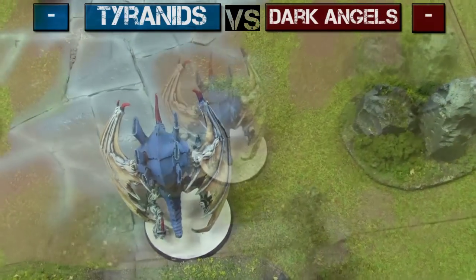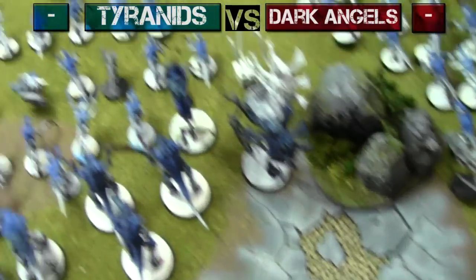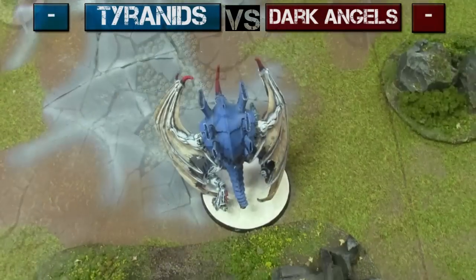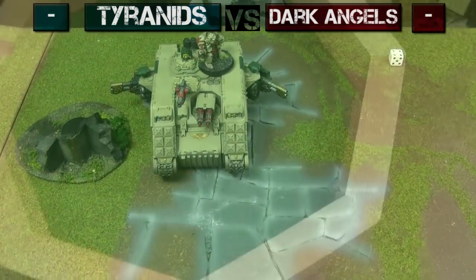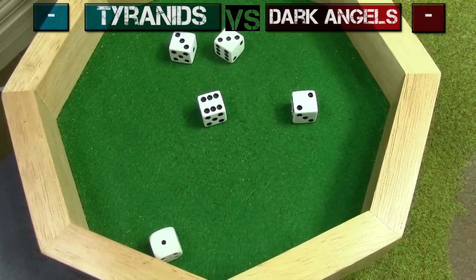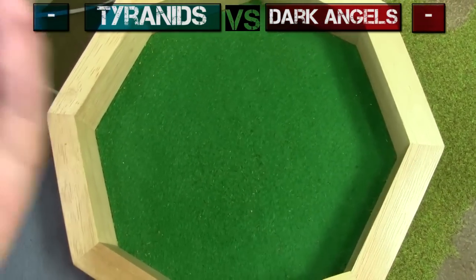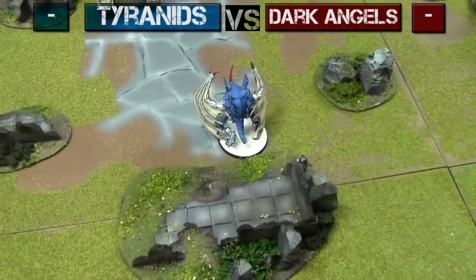Psychic Phase. The Tyranid player gets five dice plus two for the Hive Tyrant plus one for the Zoanthrope — eight dice total. The Hive Tyrant tries to use five dice to cast Warp Blast on the Land Raider, needing five 4-ups — and it doesn't even go off. Failure! Hive Tyrant uses the remaining three to cast Dominion — goes off with one. Dark Angels use five dice and deny the Dominion just for fun.